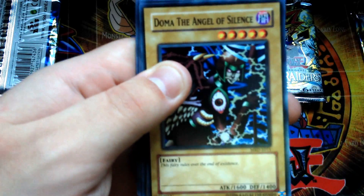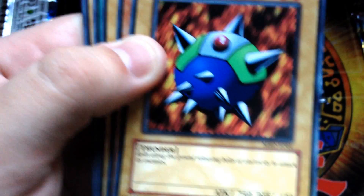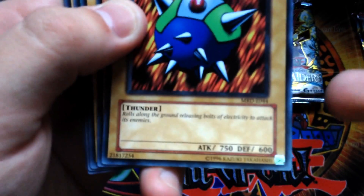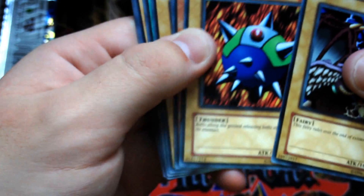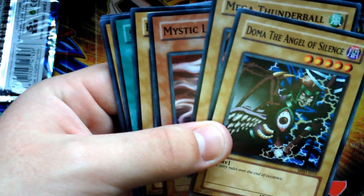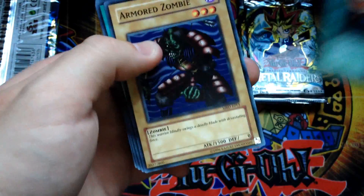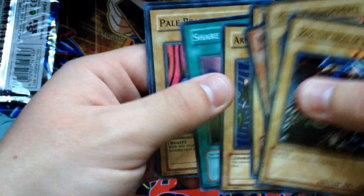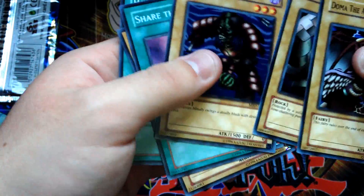Alright, starting off — these are the European versions I think, because they've got the 'E' there. The American versions don't have that. Dome of the Angel of Silence, Mega Thunderball, Mystic Lamp, Rock Ogre Grotto Number One, and Shield and Sword. Looks like they didn't take any of the cards out. It has nine cards so for some reason those were opened — I don't know why.